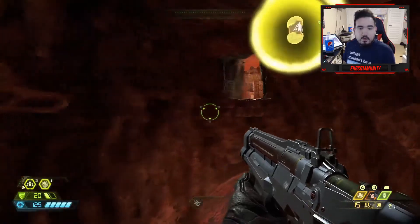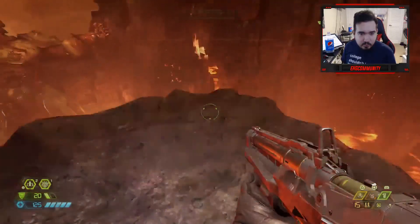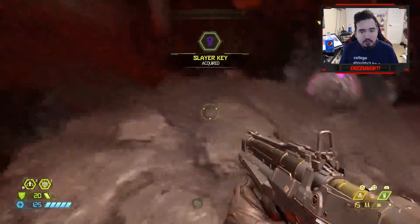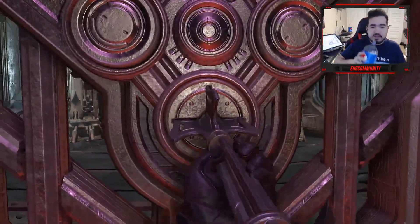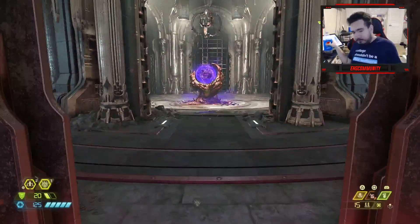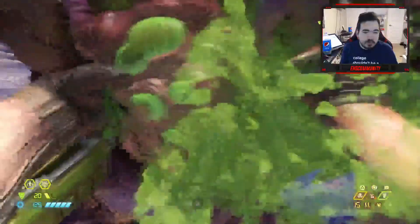We got a Slayer key. Slayer key will unlock a nearby Slayer gate. Completing all six Slayer gates unlocks access to the Unmaker in the Fortress of Doom. So I guess this is the Slayer gate — let's do that. That's a nice key, though.